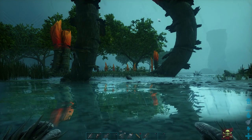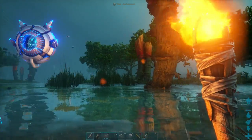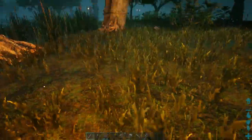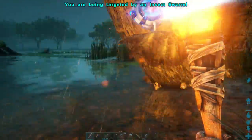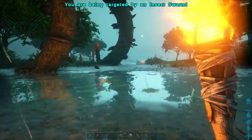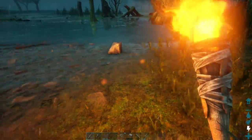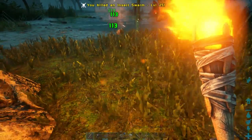Another way is by using a torch. At the very beginning this is definitely something you can get rather easily, but just make sure that when you swing it you swing it low — as you can see, that's the part that actually hits them. And they should die rather fast. There we go.